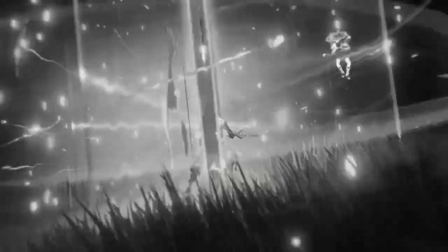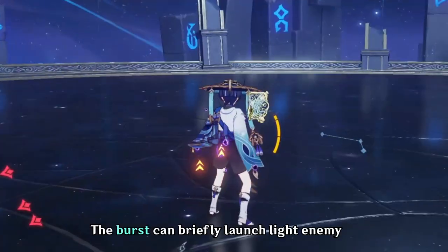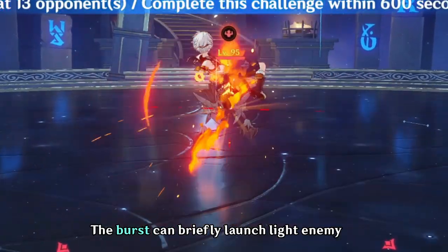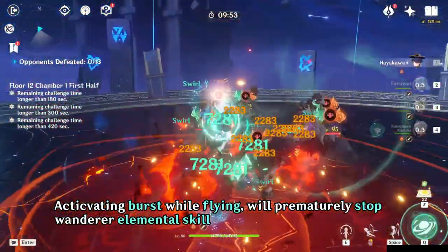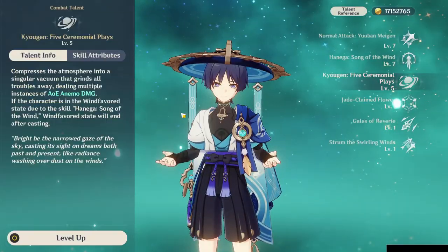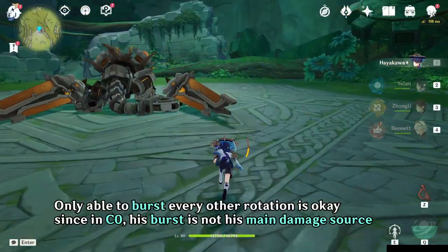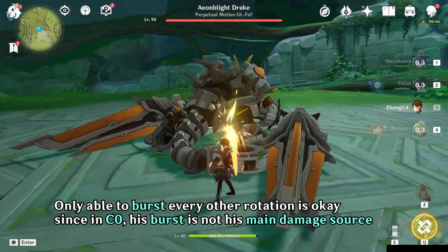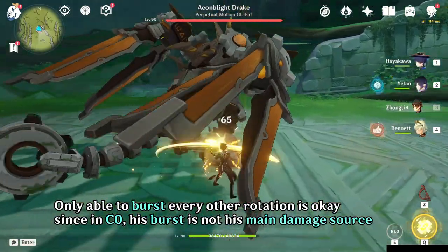His burst is a simple kick in the face — dealing 5 instances of Anemo damage in AOE, which can also briefly launch light enemies. When you activate the burst while still in elemental skill, it will stop the hovering state after he casts his burst. Before Constellation 2, it is not a first priority, so bursting every other rotation is okay rather than building energy recharge and losing some damage.